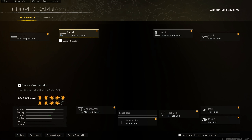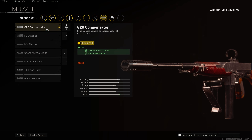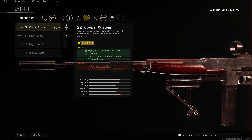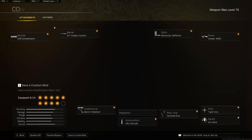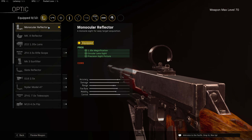Jumping straight into the beginner level attachments. Looking at the muzzle, we are going for the G28 Compensator for additional vertical recoil control and flinch resistance. And then over to the barrel, we are taking the 22-inch Koopa Custom for increased recoil control, faster rate of fire, reduced scope sway and gun bob, and increased damage range as well. And then over to the optic, we are taking the monocular reflector. But to be honest, if you've got something better unlocked in the beginner levels, then just use it — it's kind of a placeholder.